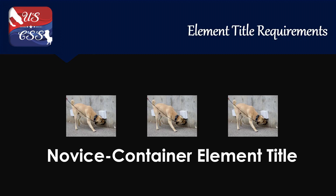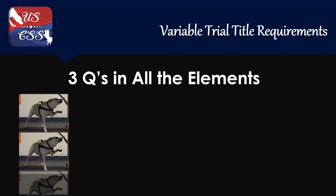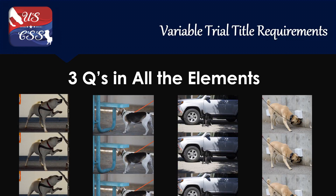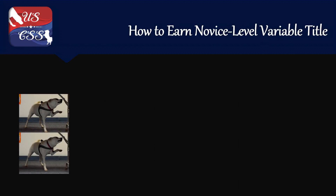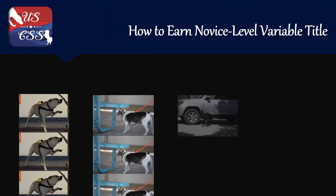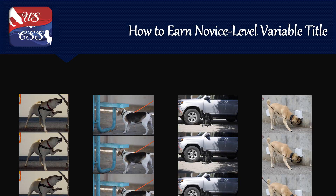In order to earn a variable trial title, a competitor would have to earn three queues in all of the elements at that given level. For instance, to earn a Novice variable trial title, or a Detection Dog Novice title, they would have to earn three queues in Novice Interior, Novice Exterior, Novice Vehicle, and Novice Container.